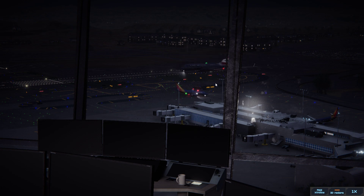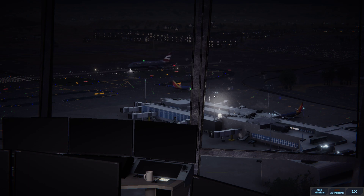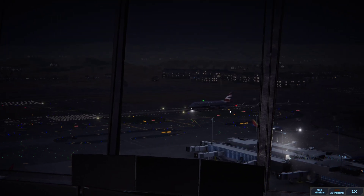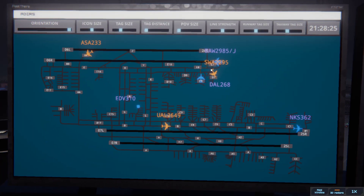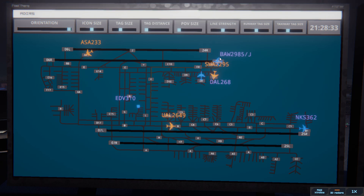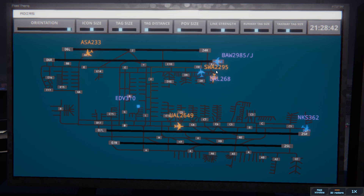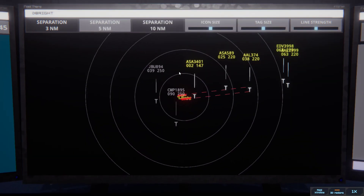Los Angeles tower, Alaska 589 on final 24R. Speedbird lining up and Southwest coming in — look at the difference in those two sizes of aircraft. It's crazy that this big guy can even get off the ground; it's amazing. Speedbird 2985 Super, runway 24L cleared for takeoff upon reaching altitude 1000, contact departure. Runway 24L cleared for takeoff upon reaching altitude 1000, contact departure.